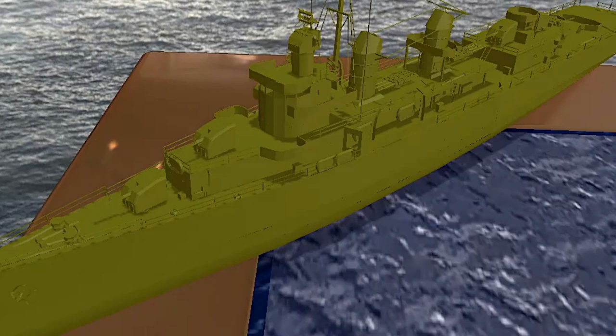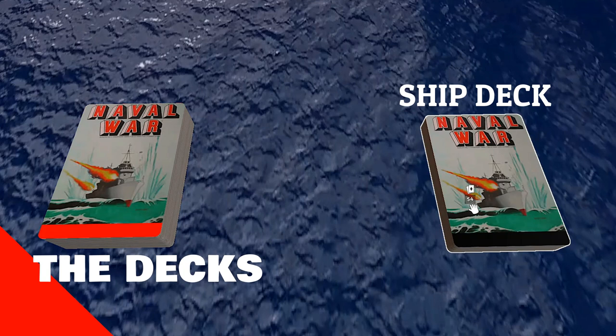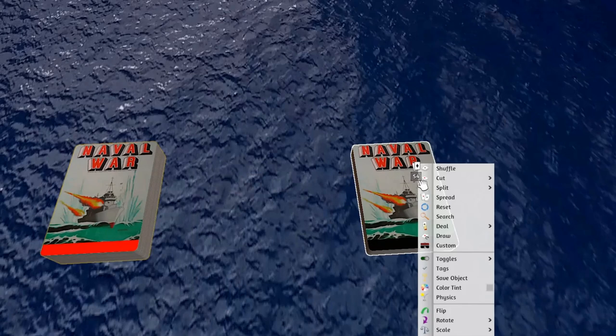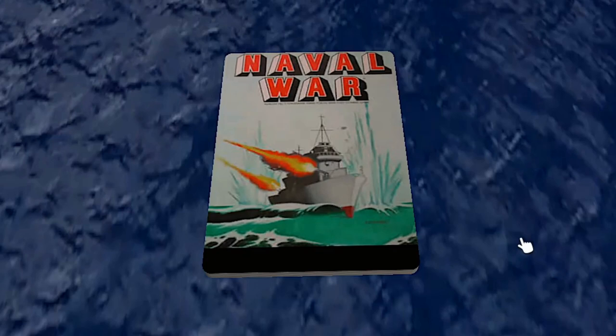There are two decks in this game. One is the ship deck, which consists of 54 cards, and the other is the play deck, which has 108 cards. Decide who the dealer should be — after the first round, the dealer is always the player who has the highest point total. Shuffle both decks and deal each player five cards from each deck, unless you're playing a nine-player game where only four cards are dealt. Place the remaining ship cards face down on the table — this becomes the harbour pile. The remaining play cards become the draw pile and are placed next to the harbour pile.